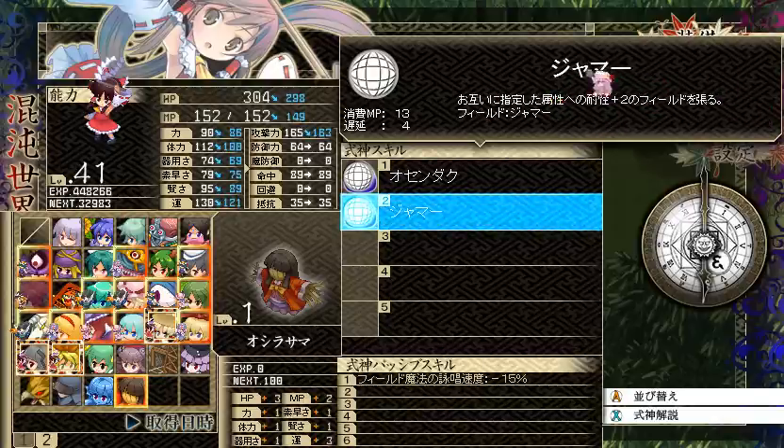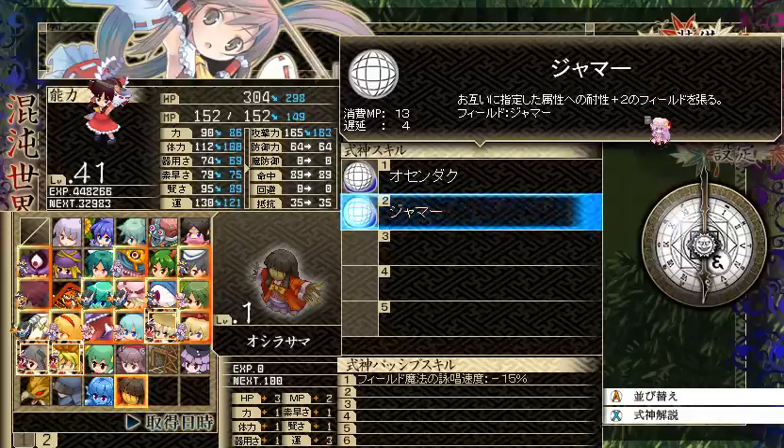Jammer — I think that's what it's called. What it does: I think it gives you a plus 2 resistance against an element that you specify when you use it in battle. I'll use this in battle later on and see what it does.